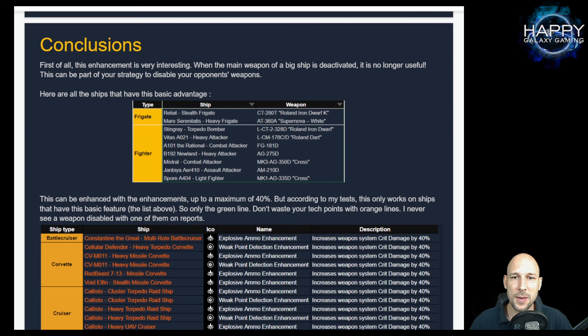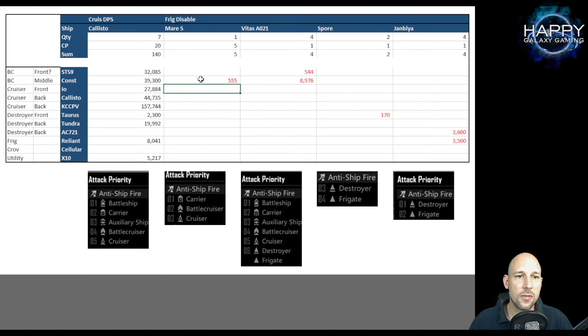To see how that worked in my battle, let's take a look at the Excel sheet I prepared. I copied all the values there. Looking at the Calisto, it did a lot of damage versus the KCC-PV, and that's because there were a lot of KCC-PVs in the enemy fleet and not many iOS or Calistos left.